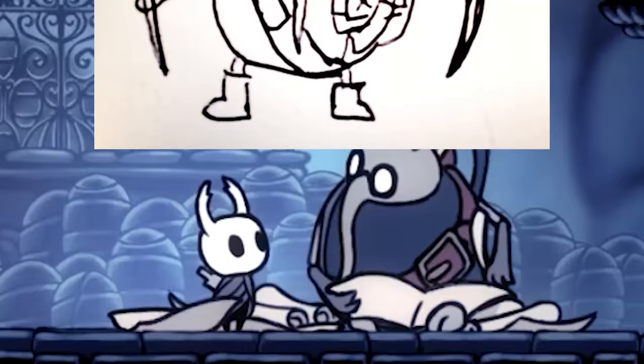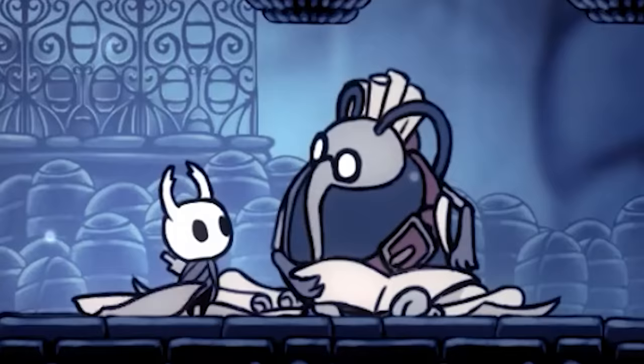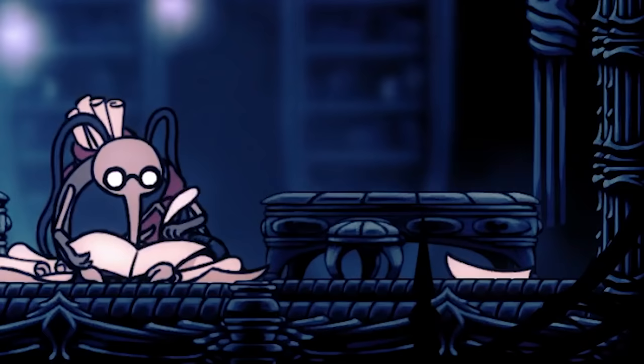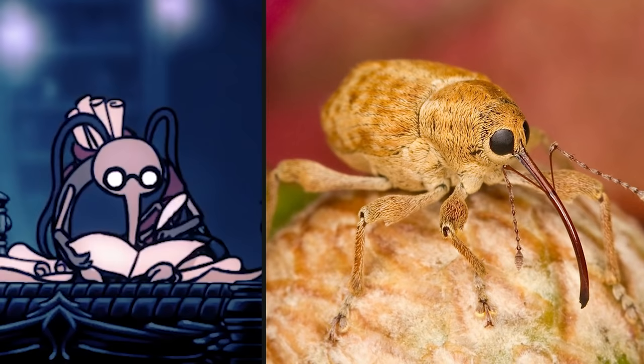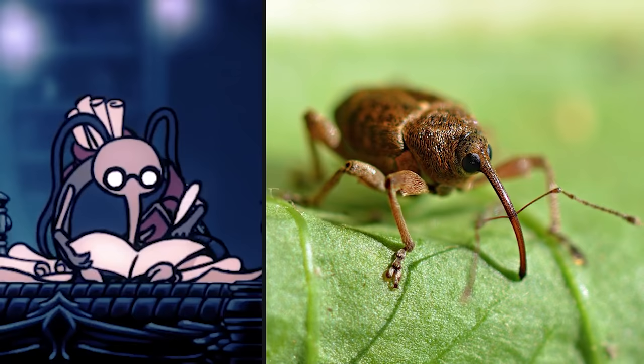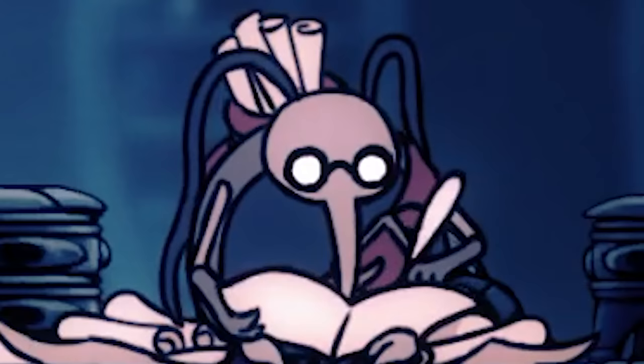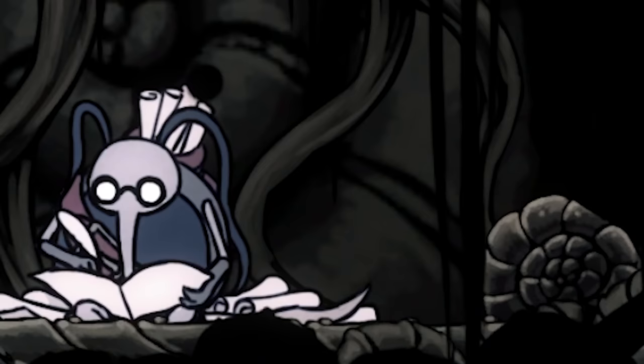Cornifer was drawn by William Pellen, and there are a few directions we can go with him. His most obvious trait is his trunk-like nose — which probably isn't a nose, but instead his mouth. One suggestion is that Cornifer is a weevil, which would make him yet another beetle character. On the surface he does look like one: he's got the long snout and a round body. However, the weevil's rostrum is actually pretty rigid, whereas Cornifer's mouth flops around not unlike a wet hot dog. Another possibility is that Cornifer is just a fat mosquito, although he doesn't really look like a mosquito — he's way too thick, and his antennae are way longer.